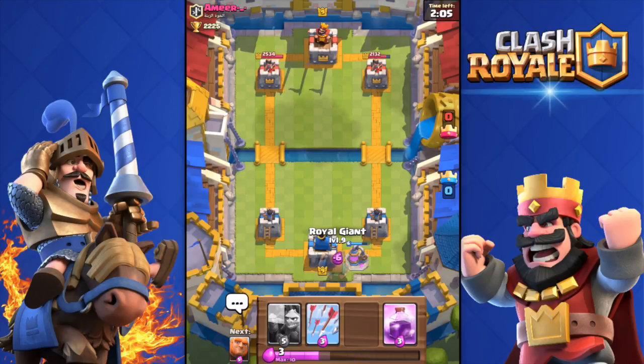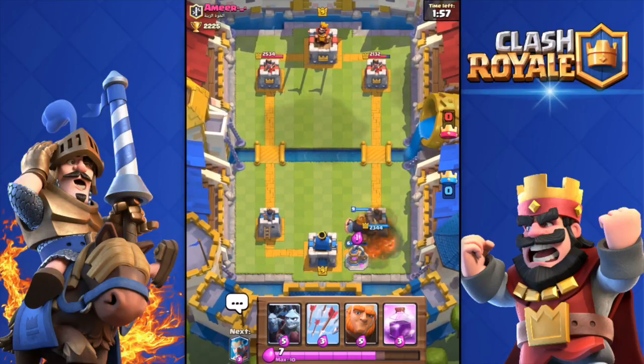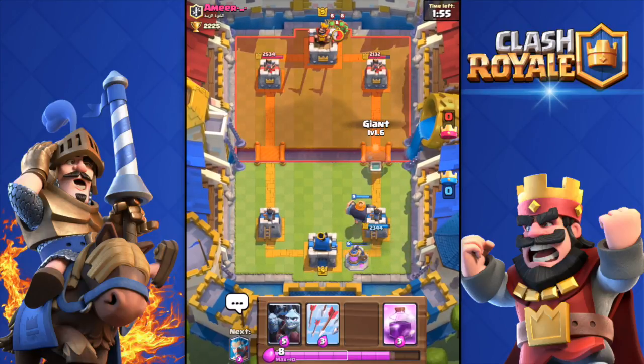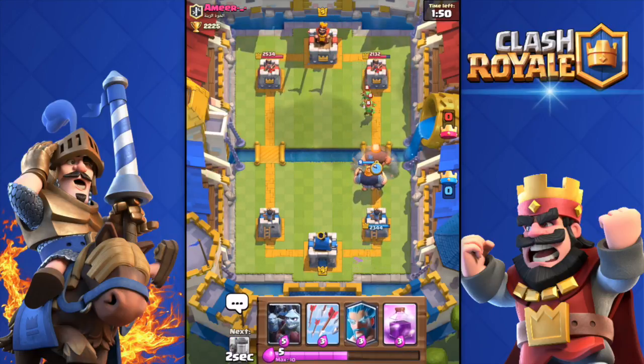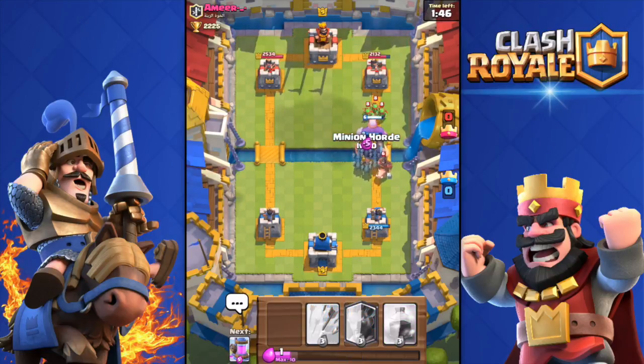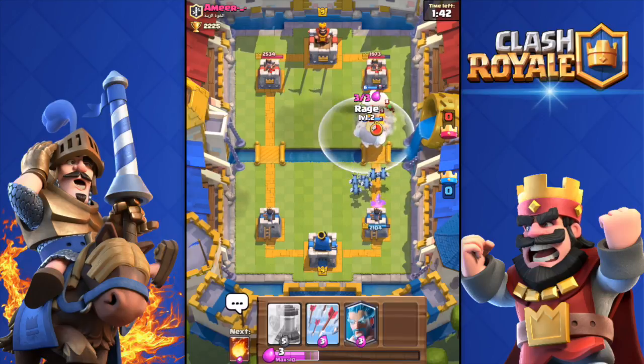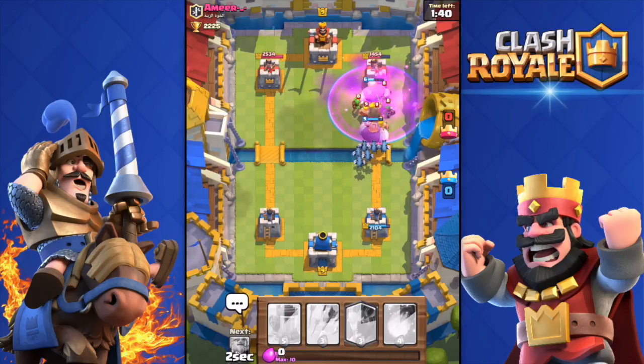Let's drop the Royal Giant over there, and in a second I'll drop the Giant as well. One more minute until double elixir. He's gonna Fireball my Collector and my Royal Giant. Giant down. I'm gonna throw the Arrows — actually, he's not gonna drop the Minion Horde like I thought.